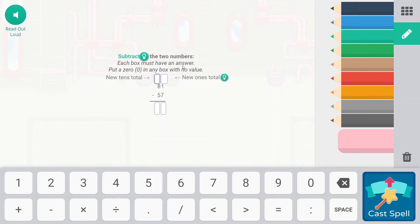Let's go ahead and unleash one more Falling Star Smash — this is subtracting the two numbers. Each box must have an answer: 0 for this, this is the new tens total, this is the new ones total. So 1 minus 7 we are not able to do, so our 80 becomes 70 and our 1 becomes 11. So 11 minus 7 is 4. 70 minus 50 is 20. So 24 is our answer.